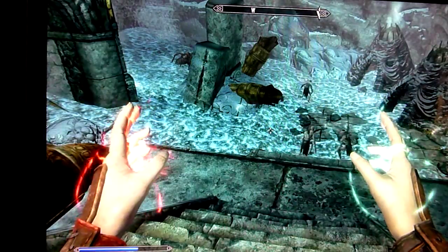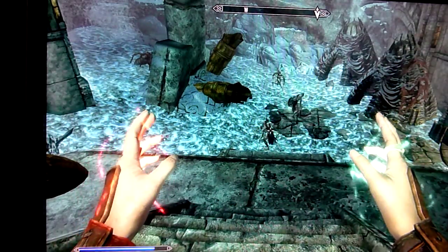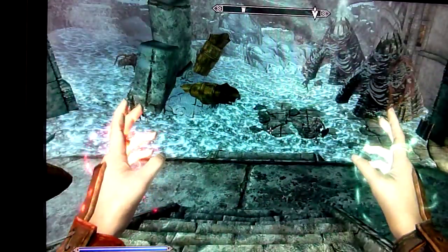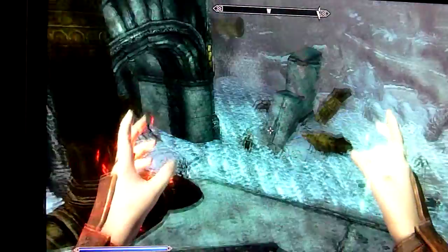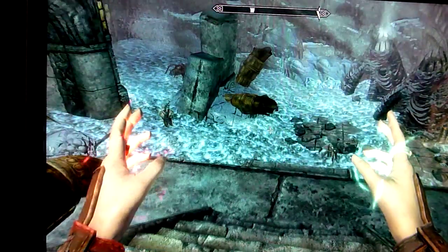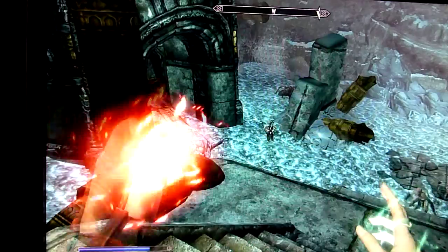So they all go kind of to their starting positions here if we just let them sit, which we'll do. This guy over here on the left is going to be our first friend because if we Frenzy him he'll fight the spider and then he'll come over and start fighting these guys too. So you don't really have to get them all at once — you only really have to get one.